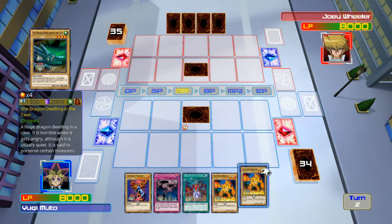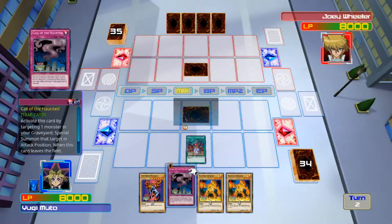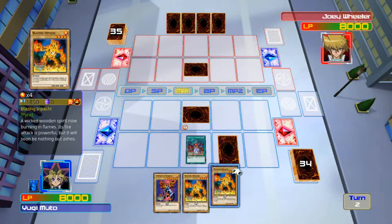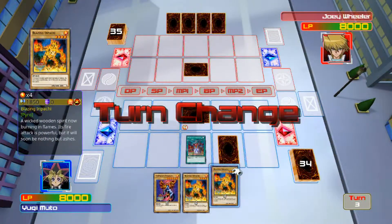Alright, we're gonna set this guy, activate Banner of Courage, and set Call of the Haunted. What do we got here — Firewind Pegasus, not too bad. We're gonna end my turn.